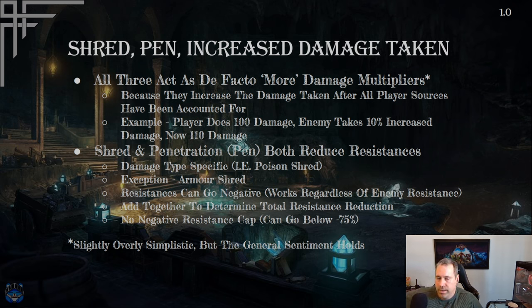Shred, penetration, and increased damage taken all act as de facto 'more' damage multipliers because they increase damage taken after all player sources are accounted for. For example, if you deal 100 damage and the enemy has 10% increased damage taken, they take 110 instead. Shred and penetration reduce resistances, making enemies take more damage. They are damage-type specific — poison shred only affects poison resistance.